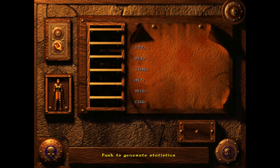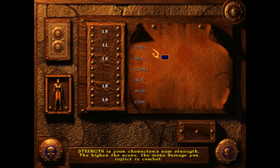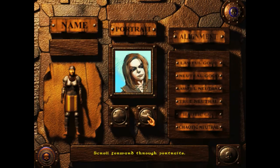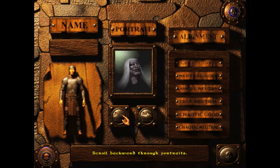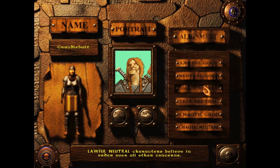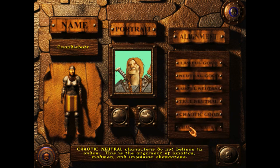Next up, it's time to roll your Advanced Dungeons & Dragons stats, then assign them and some bonus points to strength, dexterity, constitution, intelligence, wisdom, and charisma. Then name your character and choose from a variety of bizarre, colorful, and creatively strange portraits — some of these practically write their own biographies. You can also choose whatever moral and ethical alignment you like, as long as you don't like evil, because there is no evil allowed in Undermountain, only lollipops and rainbows.